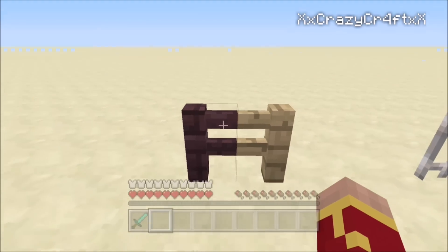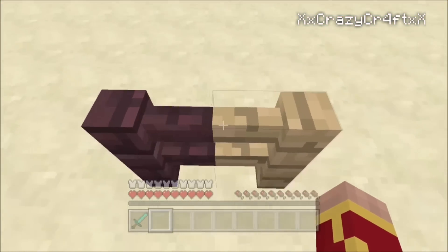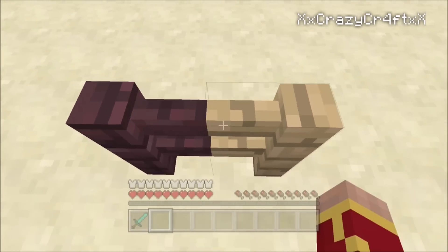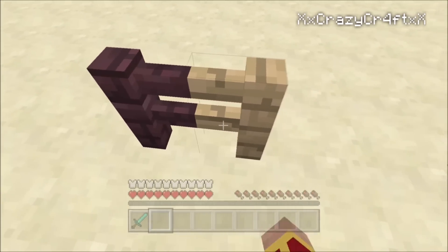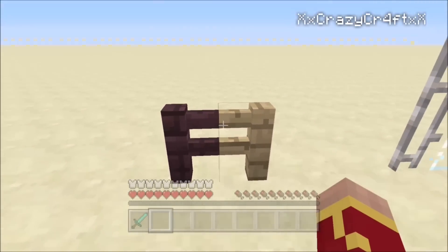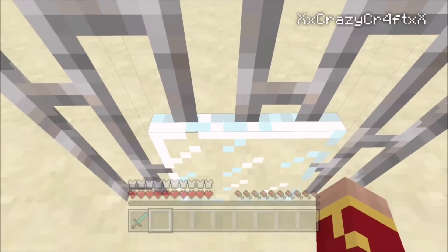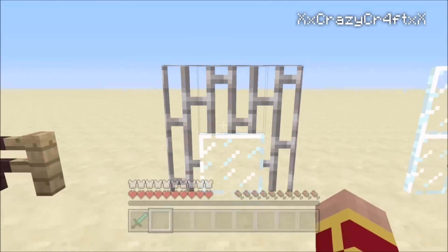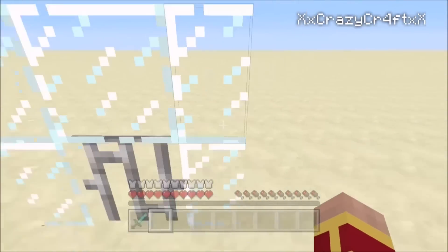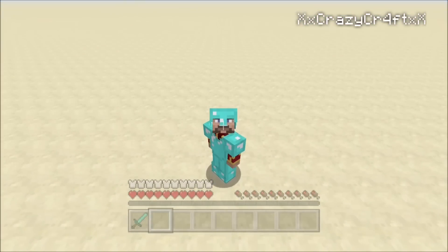Number 1 deals with connected textures. Before, nether brick fences and oak fences did not connect — they didn't touch each other. Now they connect and are best friends. This also works with glass panes and iron bars — they connect as well.